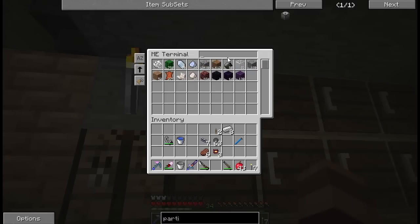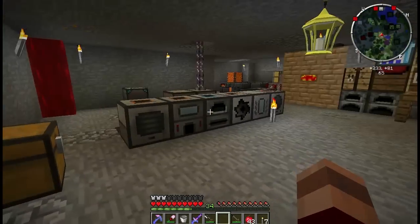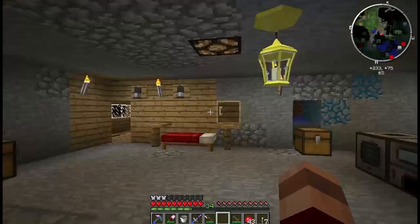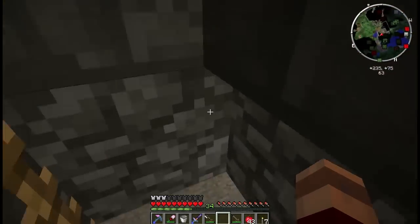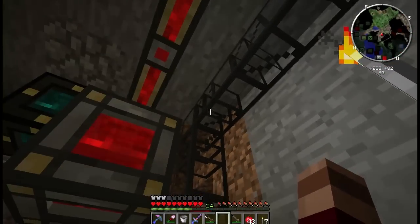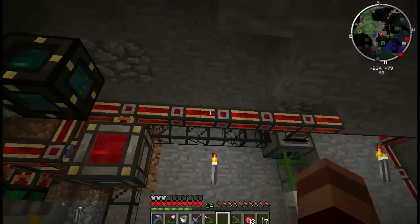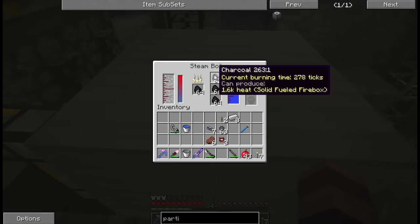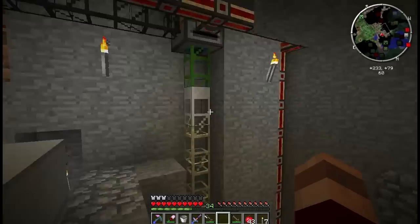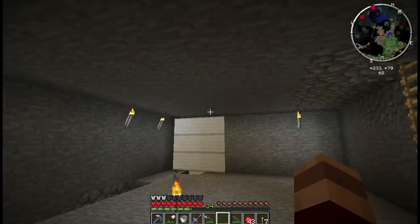I've moved a few things over already. I'm going to finish moving out all this junk. I had no idea I had cobble in almost every possible container in this facility. I'm going to make some more cable and connect everything. This furnace will output charcoal — instead of going straight into this, it's going to go into my ME system, and the ME system will provide the charcoal back to the steam boiler.